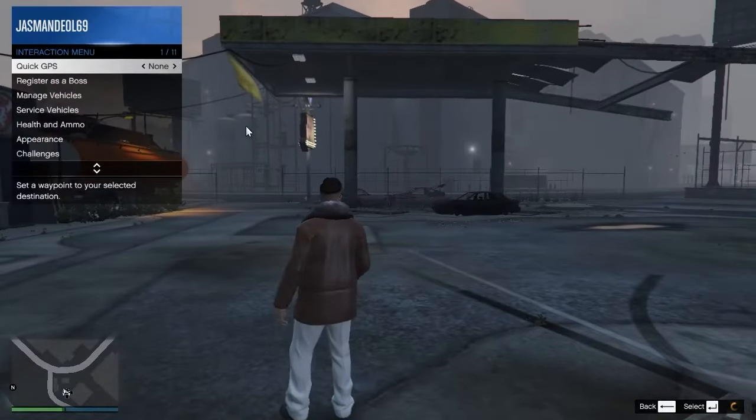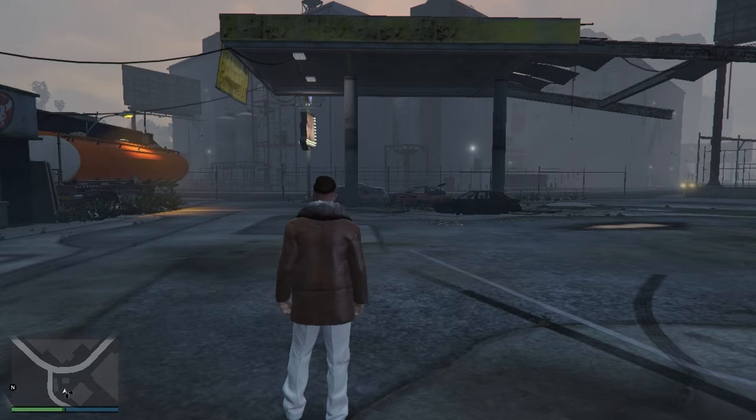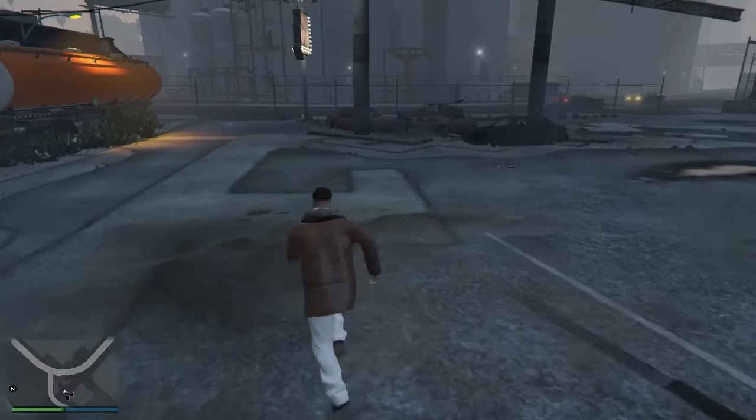After repairing your car, exit the customs, then exit your car and return your vehicle back to storage. After returning it, steal an NPC car to get back into your garage.